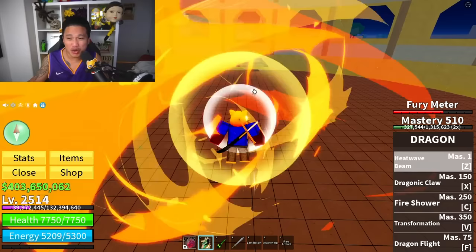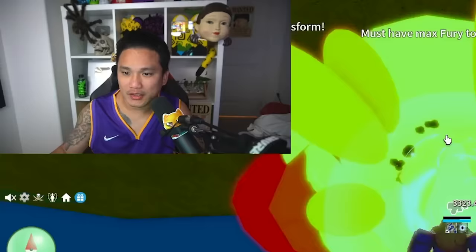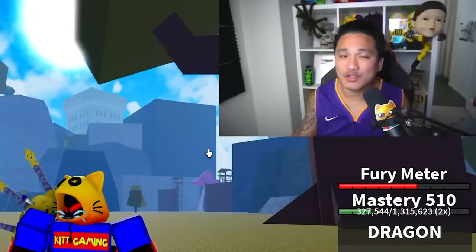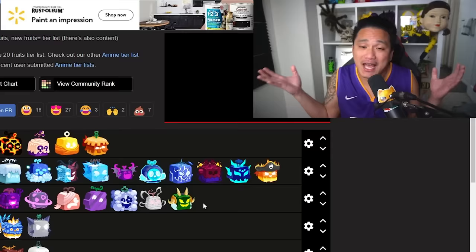Maybe one reason Dragon ranks lower is that you can only spam most of the skills and comboing is hard. Dragon spammers are just annoying. So what would we rate Dragon before the rework? For all the Dragon spammers out there — we rate it B. Until we get the rework, Dragon is B tier.